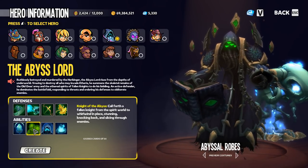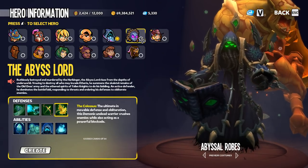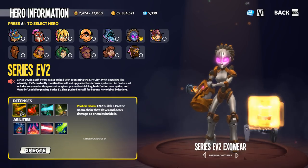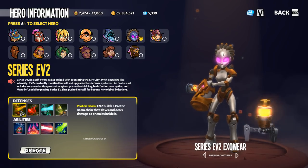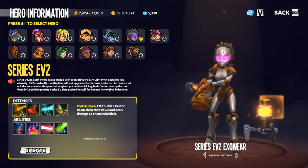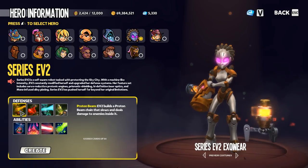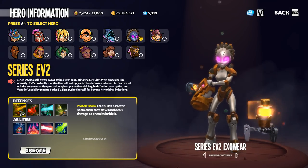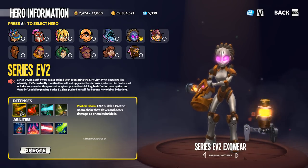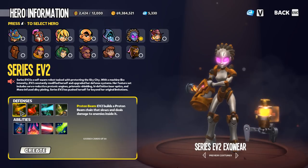Taking a look at EV2 — this is a defense that would get a wonderful buff from crowd control: the proton beam. Proton beams slow all enemies within them, except enemies that are immune to slow. Slow is a controller effect, so putting the controller servo onto a proton beam would be an excellent addition to this defense.